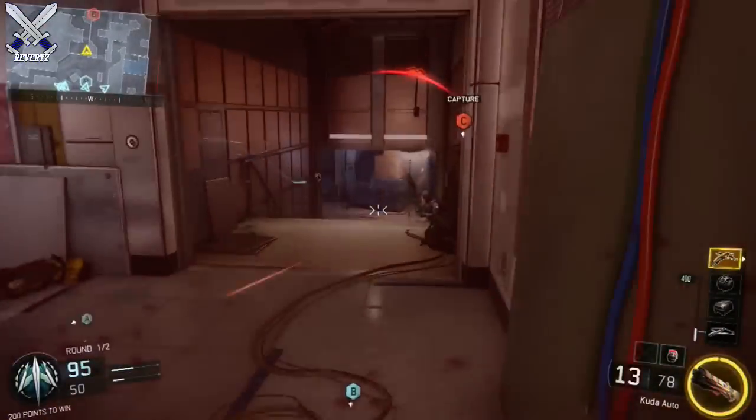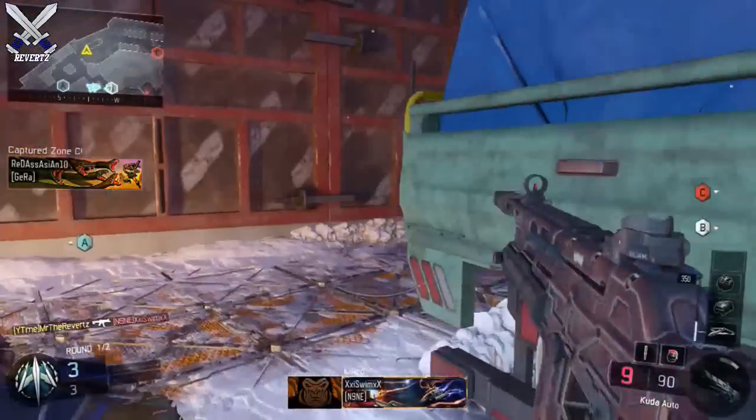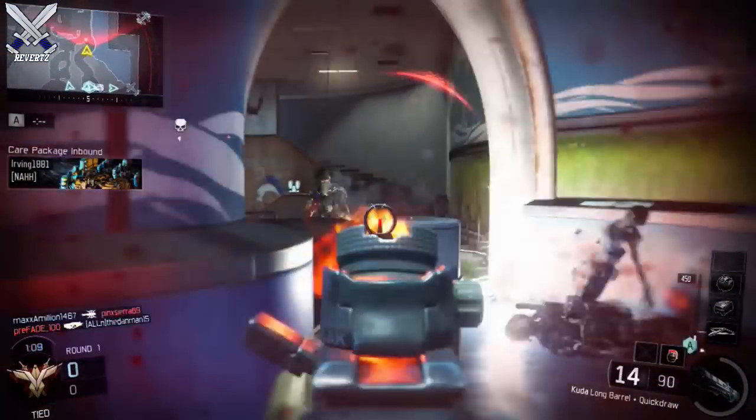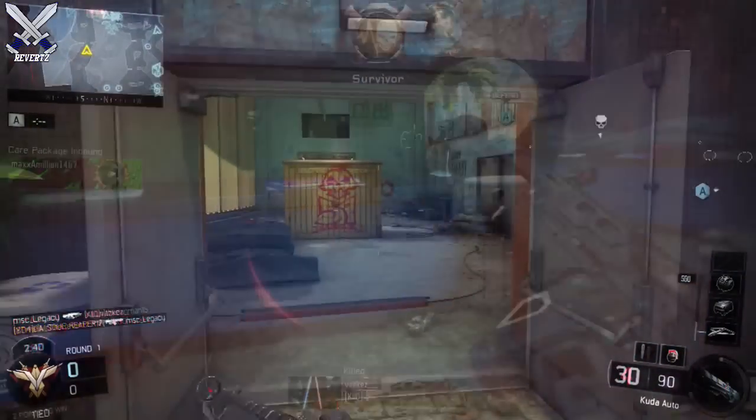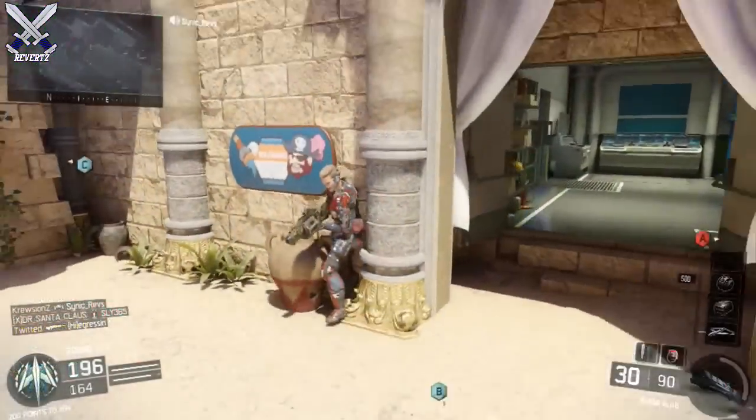You're going to see in the gameplay that whenever I happen to get into a gunfight where the enemy player shoots first, I'm going to throw down a shock charge which obviously stuns the guy, and he's going to have a very difficult time trying to aim on me and a very hard time moving anywhere. So the shock charge is actually a really good offensive weapon and it's going to increase your chances at winning a gunfight where the enemy player happens to shoot at you first.